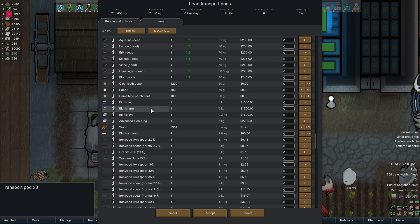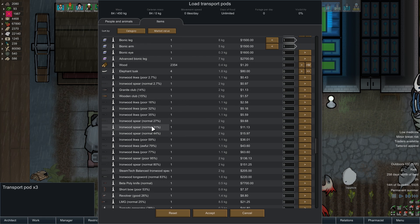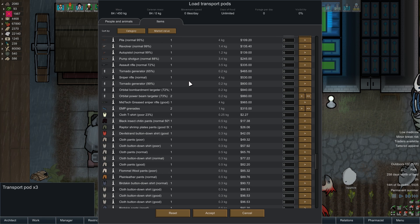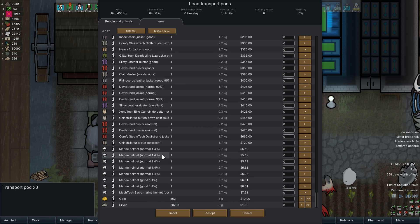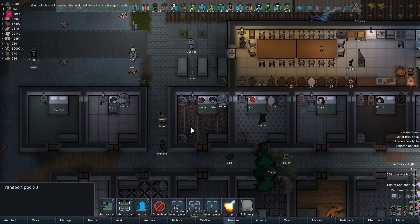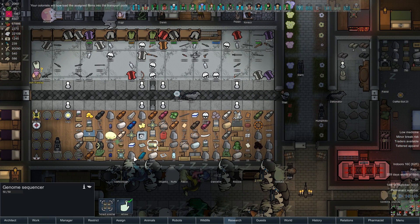A bionic arm and a bionic leg — the advanced one's gonna go in someone here. Should upgrade that eye when we get a chance. And I think that's all we really need to send. You guys want some practically destroyed marine helmets? Good lord, what happened to these things? Why are they all at 1.4? Alright, so now I can have someone pick this up and use it to learn someone's genome.